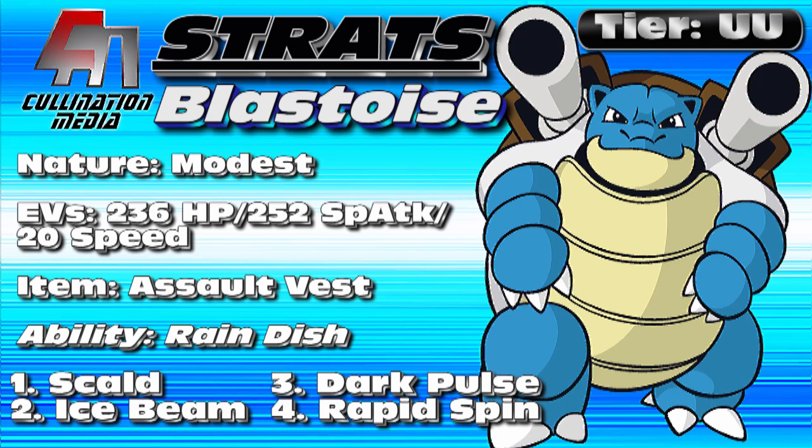Fire types synergize very well with Blastoise. Using Darmanitan as an example: Darmanitan doesn't like Stealth Rocks and takes a lot of recoil from Flare Blitz, so it doesn't want to take 25% HP damage every time it switches in from Stealth Rocks. Having Blastoise on the team is great because Blastoise will take out Rock types and Ground types that are super effective on Darmanitan, and will also remove those Rocks. In return, Darmanitan can come in and destroy Grass types that give Blastoise a hard time.